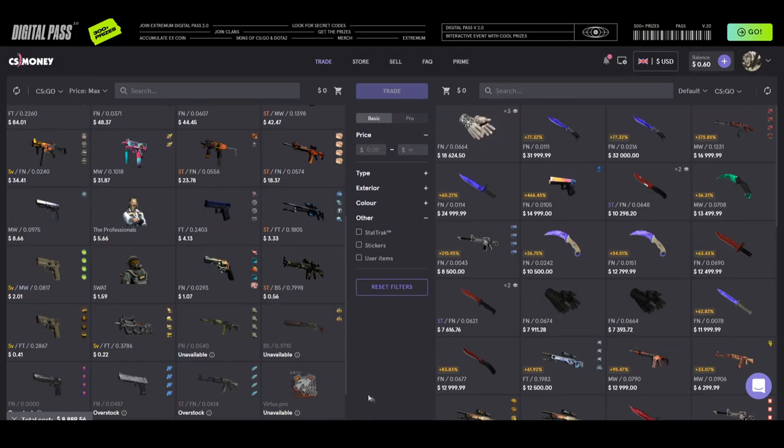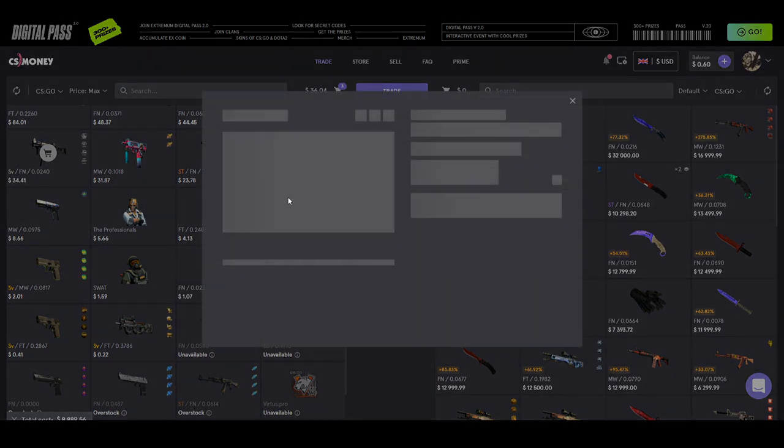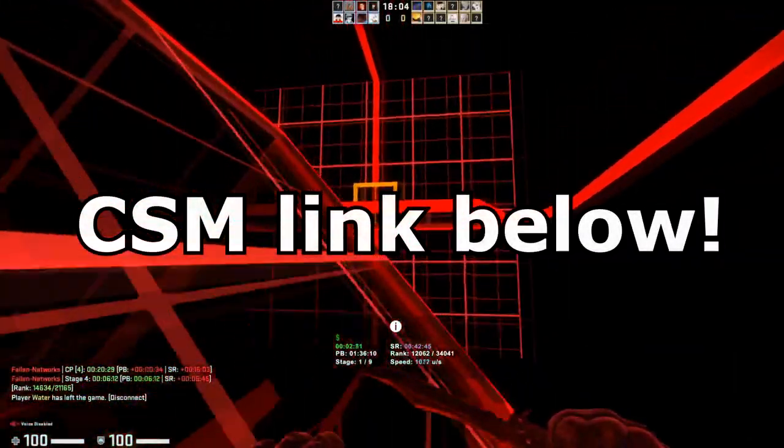The sponsor for today's video is CS.Money. They're a great site if you want a fast and reliable trade bot. They have a huge selection of items, and you can trade items you don't want over to their trade bots in exchange for something you do want. They also have a store with discounted skin prices, and a variety of deposit methods including PayPal, which is pretty rare in this market. Be sure to use the link in the description below.